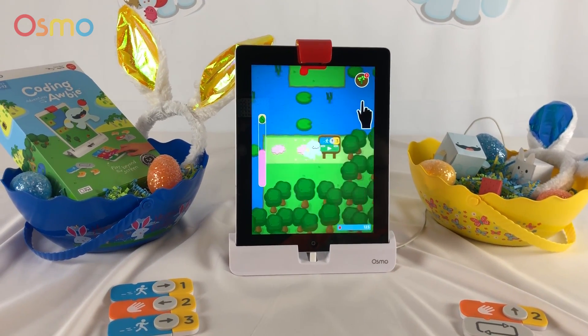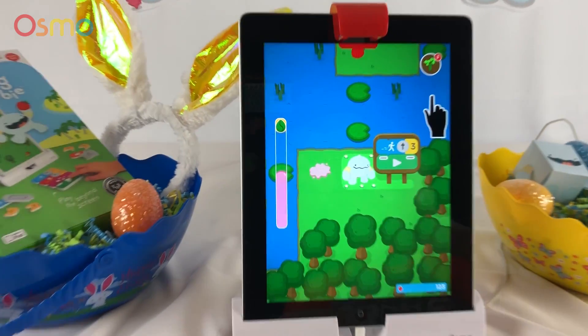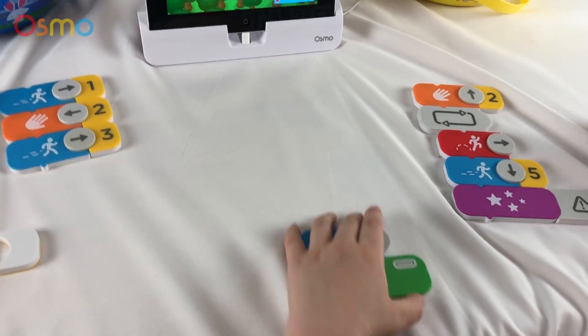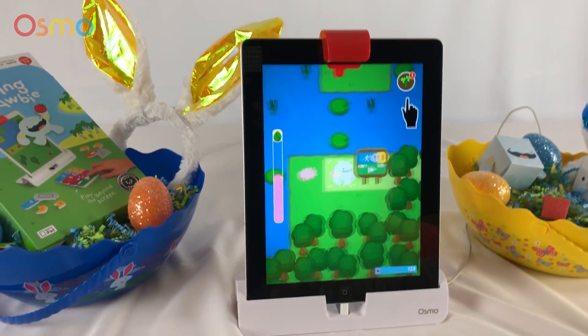All right. What else do you do? Keep going? Oh, it's telling you what to do. Look. What does it have on there? It has a number three. Yep. And what do you have? Oh, you have a four. So switch it. Can you find a three? Three. Good job. Now press the button. Yep. And try the button.